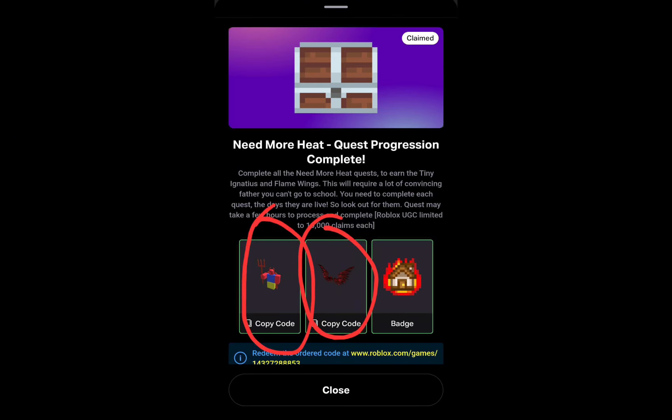After doing all of the steps, you should be able to copy the code, join the game, and redeem the code.